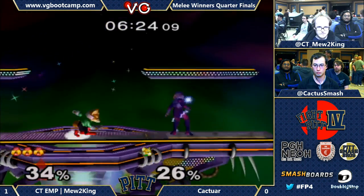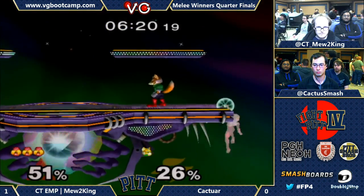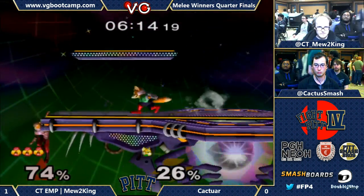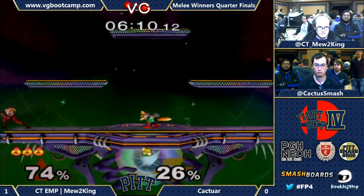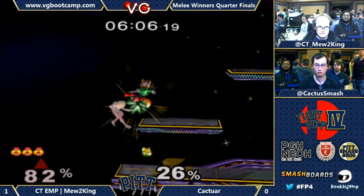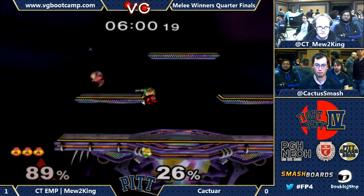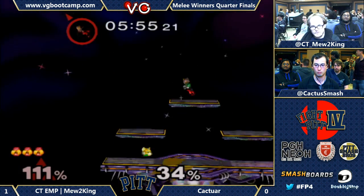The short hop Nair out of shield is extremely difficult to do consistently over and over. Full hop's not bad, which is all you need to hit Fox — which is the matchup it's important on. But if you want to hit someone like Jigglypuff, you have to do the short hop, and it's a two-frame window to hit Jiggs off that short hop Nair out of shield. But Mew2King is perfect at it. Caktar's really just trying to keep Mew2King off the stage, probably looking for a shine spike or something. He's playing a little bit more campy this stock, and I like that.